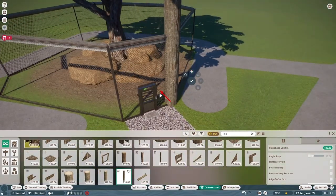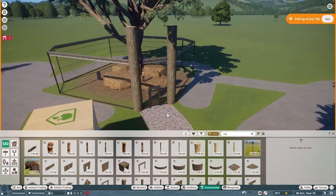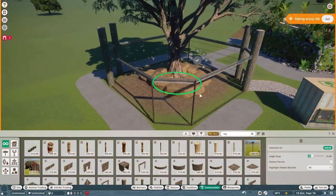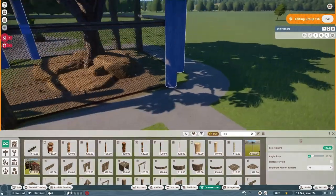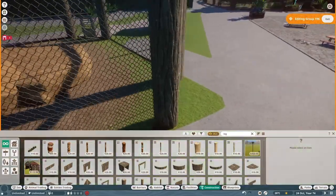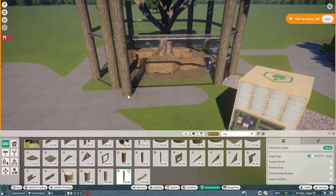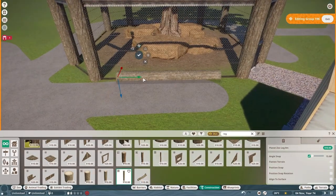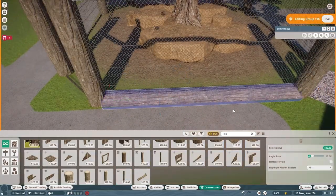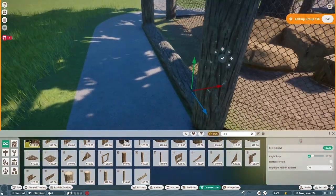I've discovered something about the capuchin monkeys in this game - they are buggy as hell, is the politest way I can put it. They seem to glitch a lot. The climbing graphics for them are very dodgy at times; they can be climbing in the middle of the air quite often. I don't know if this is a common thing whether everyone experiences this, or if it's just the way I constructed this enclosure, but you'll often see them just climbing up invisible barriers and things.